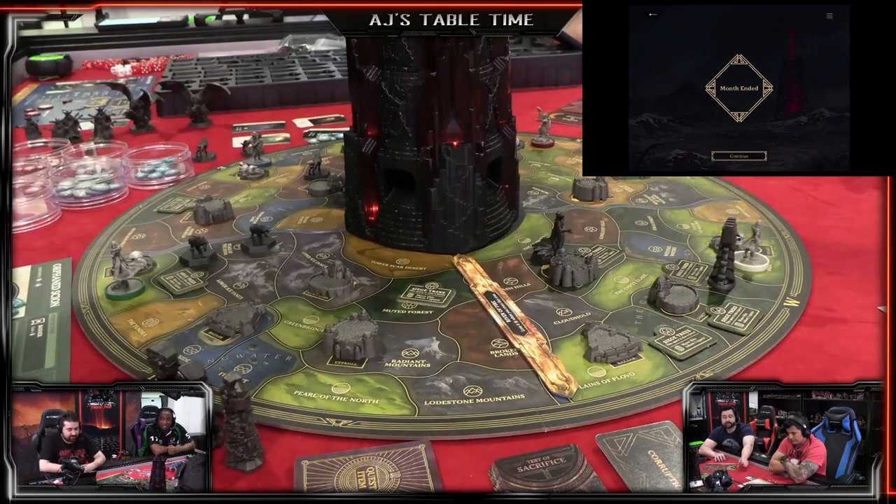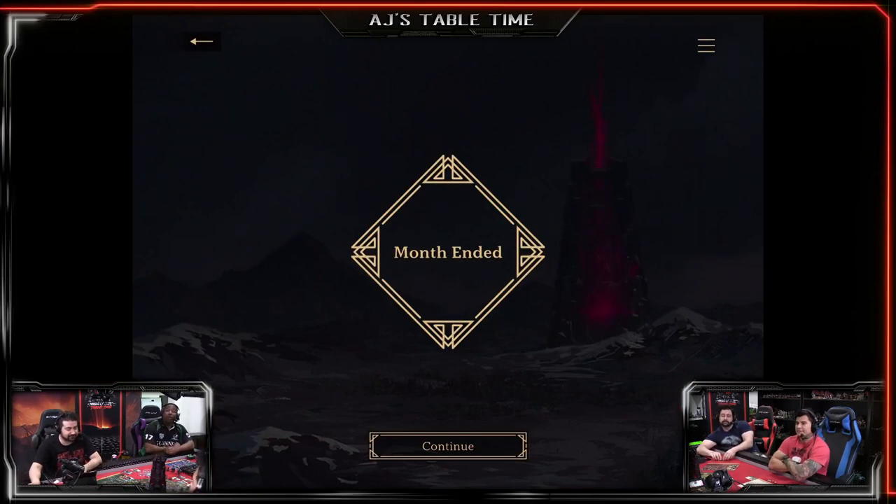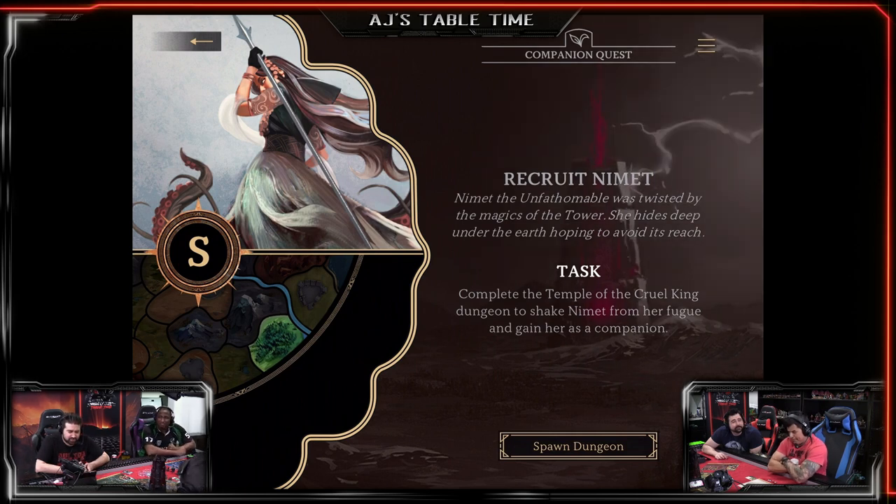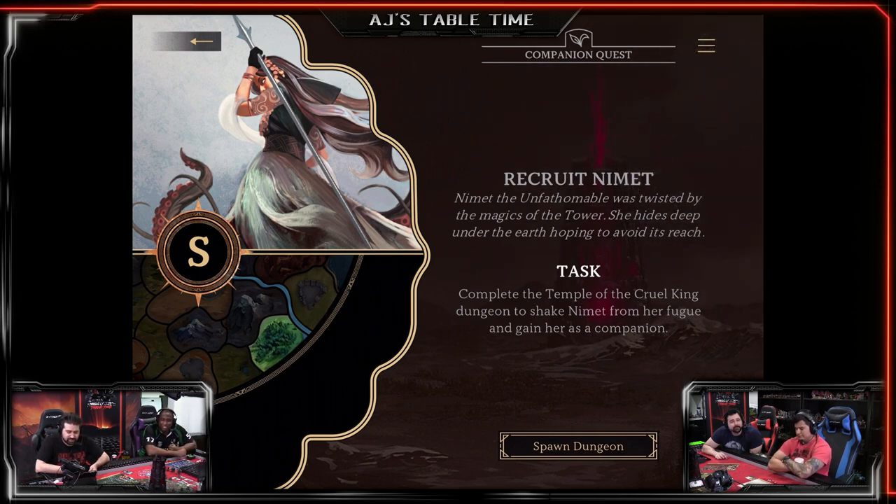The month just ended! We only have five more months before this tower kills us all. Month two arrives with new quests: recruit Nimit the Unfathomable, who was twisted by the magics of the tower. She hides deep underground. Task: complete the Temple of the Cruel King dungeon to shake Nimit from her fugue state and gain her as a companion - she provides plus two magic advantage and lets you spend three spirit to place a seal on the tower.